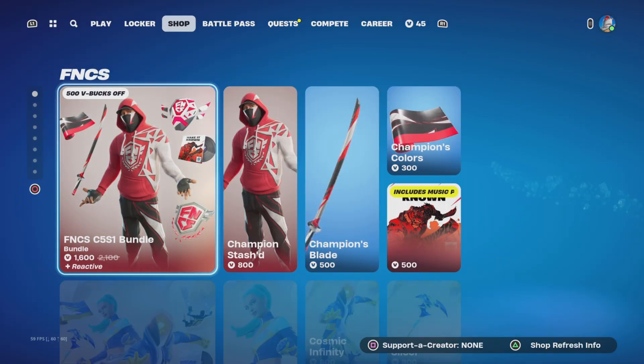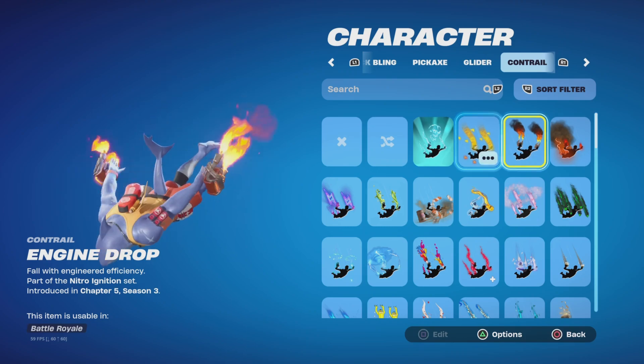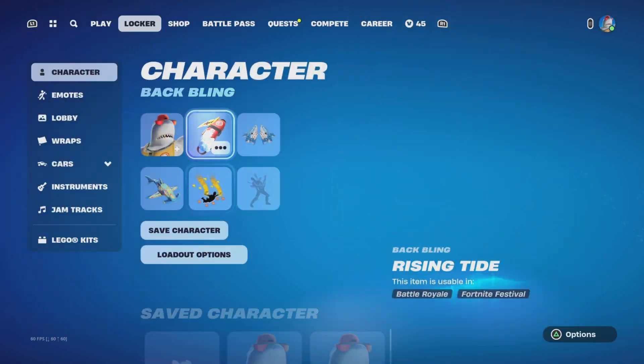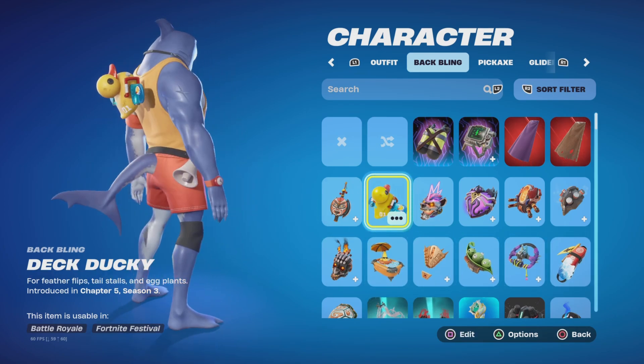There's loads of quests — just pick 20 of them out of the 30, maybe 40 of them, and see which ones you can get done. And in the process, if you successfully do it, you unlock a few different items. Those items are this little duck back bling — the Deck Ducky back bling.